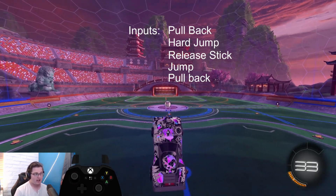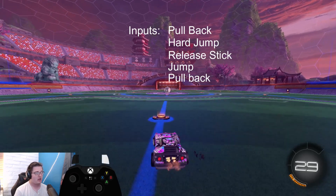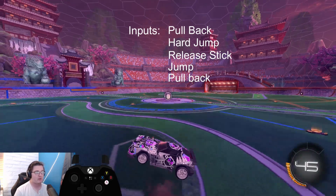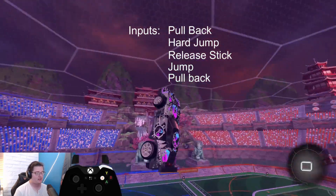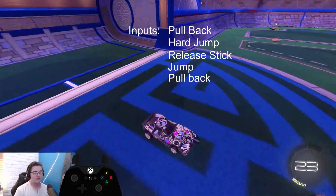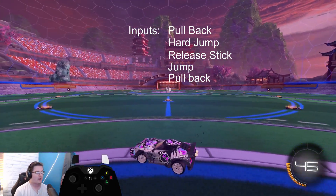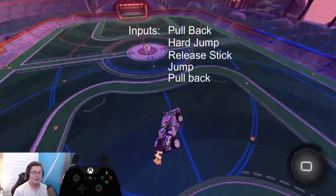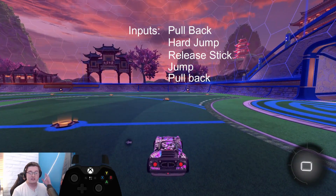Once you're used to getting your nose vertical with that motion, grab one 12-pad on your way through and now you have 45 boost. If you're doing it effectively and quickly enough — not overthinking it because you've practiced the first steps — you should easily be able to reach the ceiling with 45 boost, no problem.